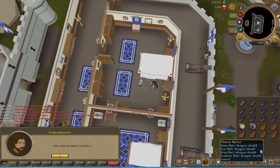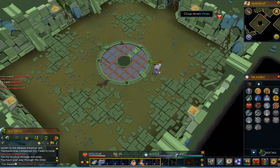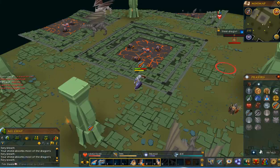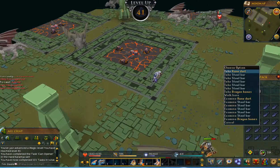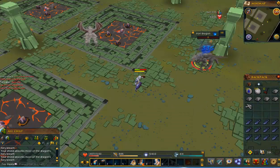Bark, split bark wand, demon slayer, anti-dragon shield - can you tell what it is yet? This might be incredibly ambitious at this level, but we're going to try and kill a steel dragon and hope we can get the rune axe drop that way. We got a steel dragon kill and got rune darts - not the most useful thing we could have got. We got an iron kill as well.